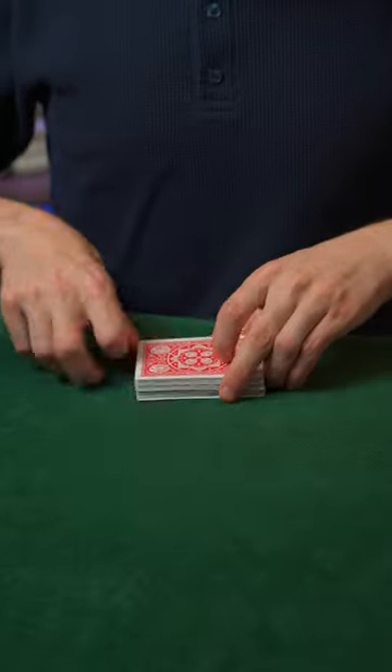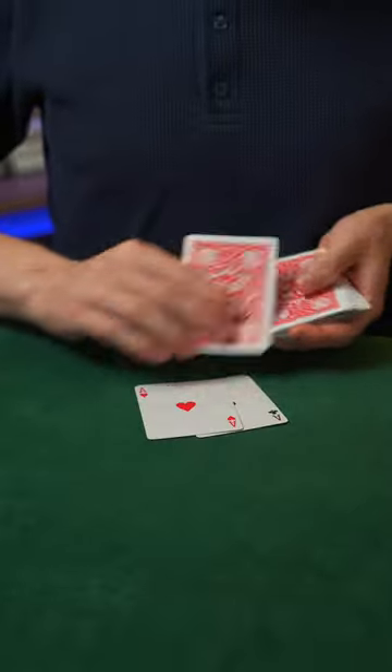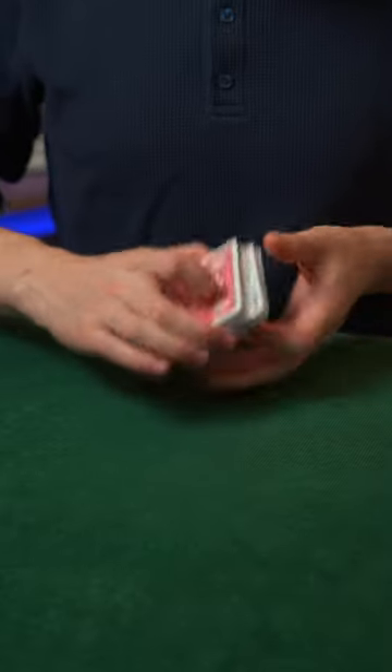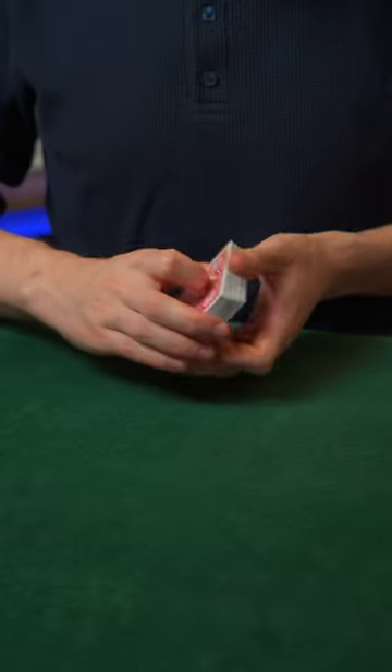Today I'm going to demonstrate my favorite sleight of hand technique of all time: the legendary center deal using the four aces. I'll start by putting the four aces face up on top of the deck, and I will cut them into the middle face up like so. You can see that those four aces really do begin in the middle of the deck.